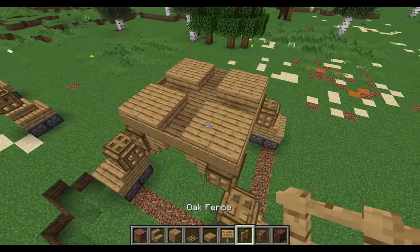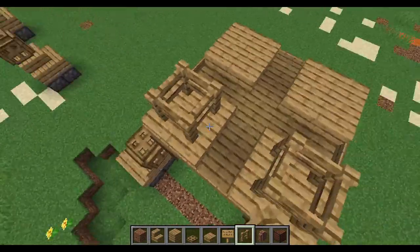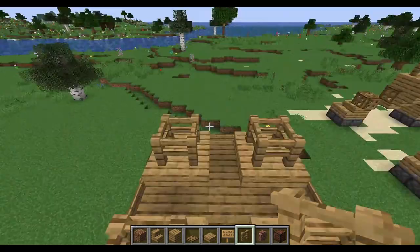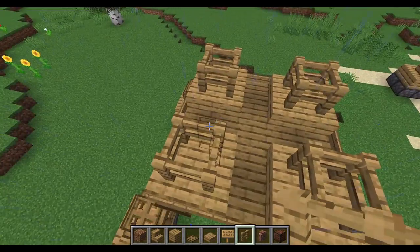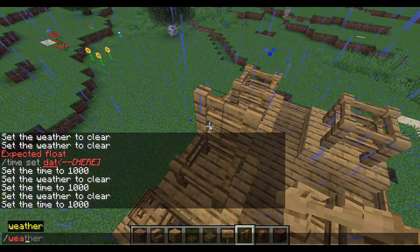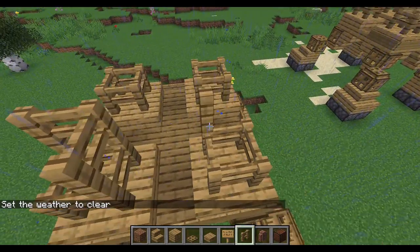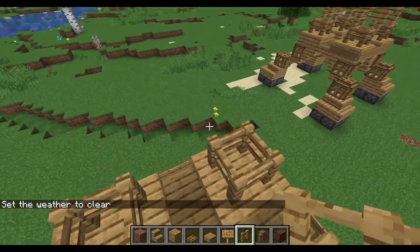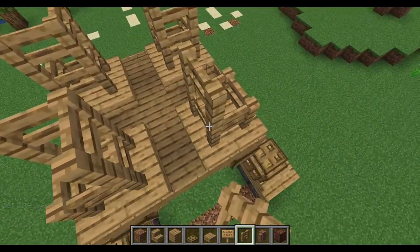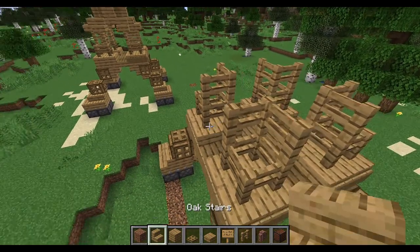Now that I've put all the signs in, I'm going to put four oak fences on top of all the planks — the same on all four sides. Let me just clear the weather quickly. Sorry about that. There will be three fences on each side — the outer corners won't be filled, they'll be left empty.